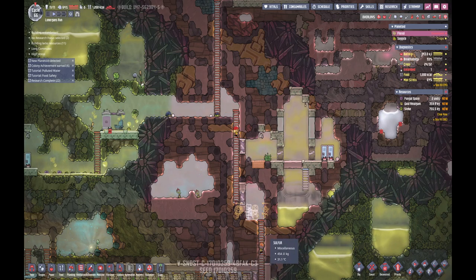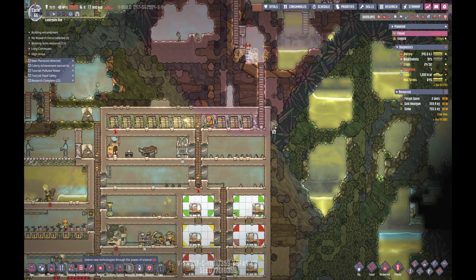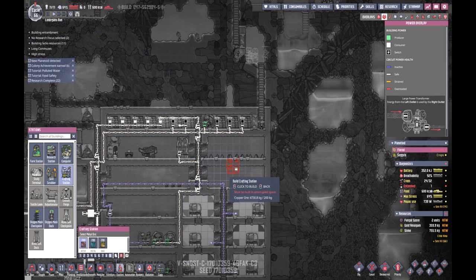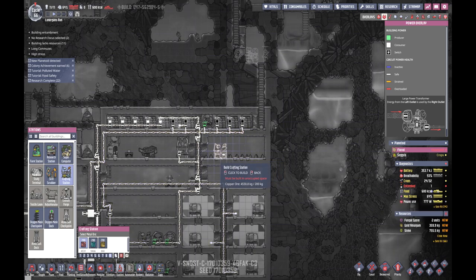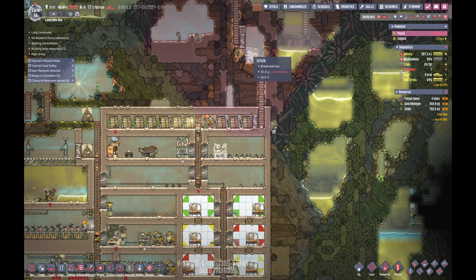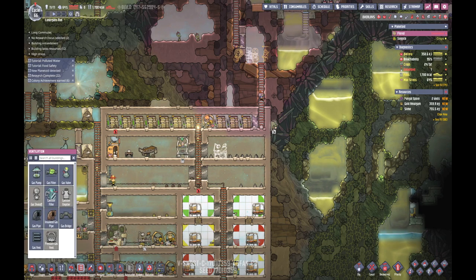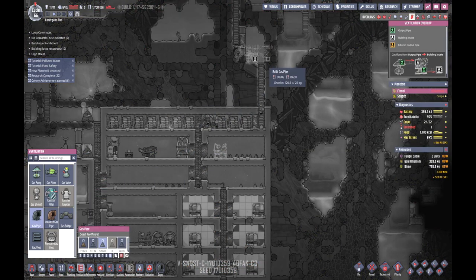I think we need a crafting station as well - it produces items and equipment for duplicate use. Let's put that there. And I think that's it - oh no, we need oxygen to fill the actual mask dock. I think I'll go to ventilation - gas pipe will do, yeah, there's an intake for oxygen.